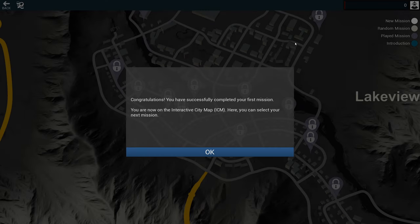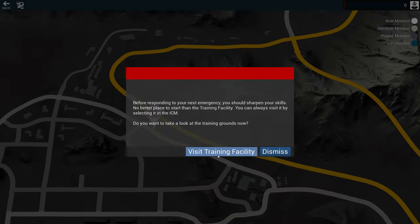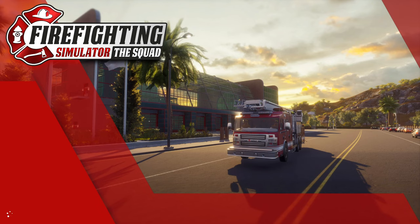Congratulations, you've completed your first mission. You are now on the interactive city map — here you can select your next mission. With growing experience, more will be unlocked. Before responding to your next emergency, you should sharpen your skills — no better place to start than the training facility. You can always visit it by selecting the ICM. Do you want to take a look at the training grounds now? Yes, I do.